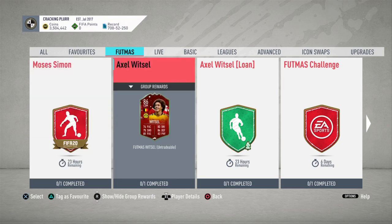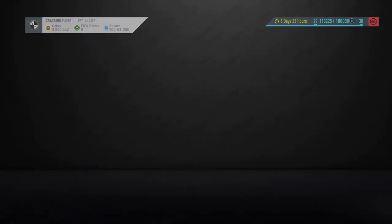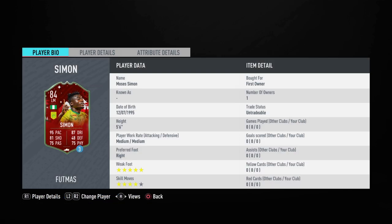I'll start off with Moses Simon and then maybe later do Alex Witzel. Let's check the team we're going to use — I've got him on the left wing, linked to the striker. I'm going to sub him off because I just needed him for the link. Let's check his stats: medium/medium work rates which isn't great, and he's five-foot-six, which is quite small.